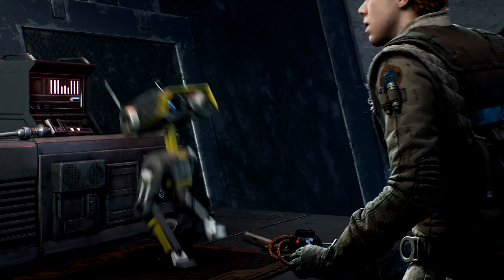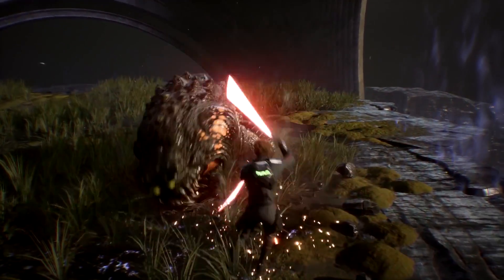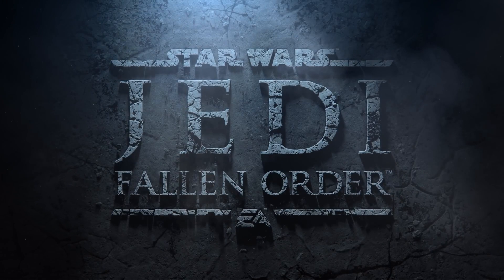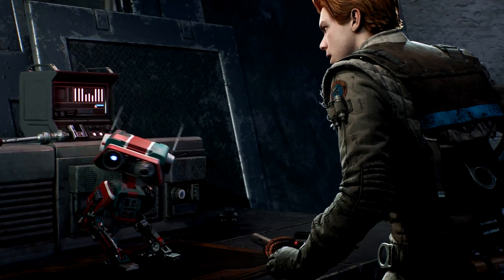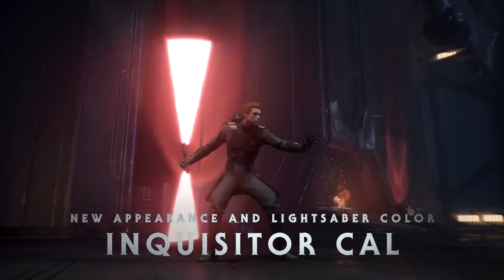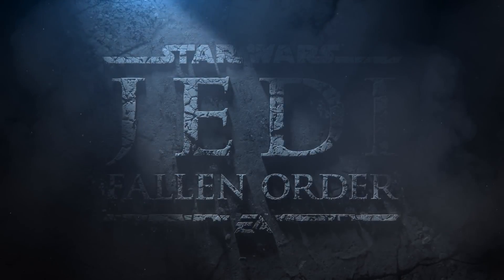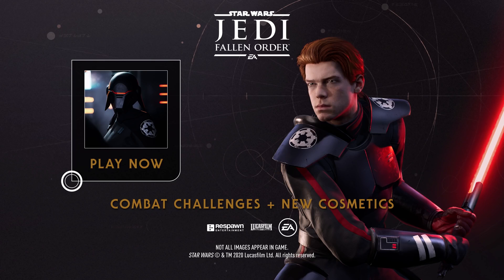They're also adding extra cosmetics for your character Cal and for BD-1, so if you want a little bit more variety, I know a lot of people don't like the fact that all you have in this game is ponchos. One of the things I'm most excited for came at the very end of the trailer: you get to play as Inquisitor Cal, which dresses Cal up as an Inquisitor from one of the visions he had in the story. This also lets you play with red sabers, which is something a lot of people requested, and that's going to look so cool with all the different saber customization options.